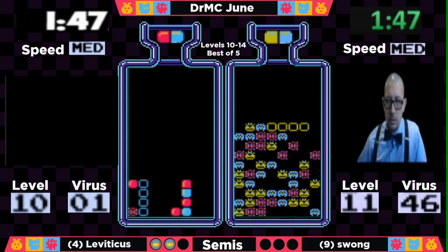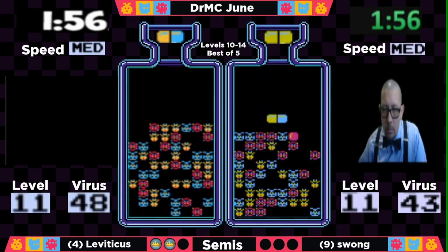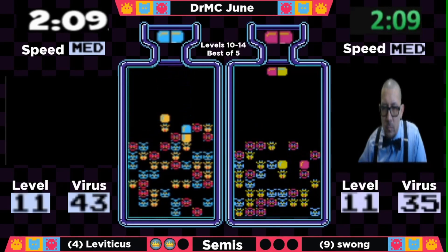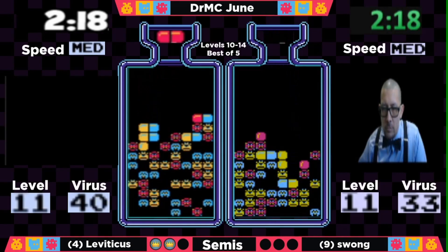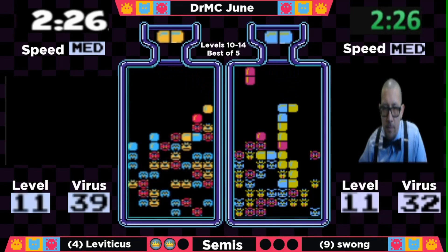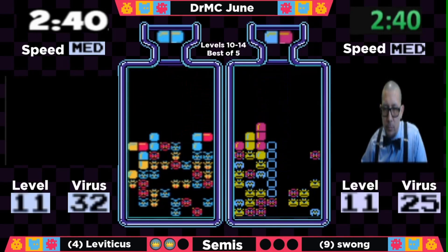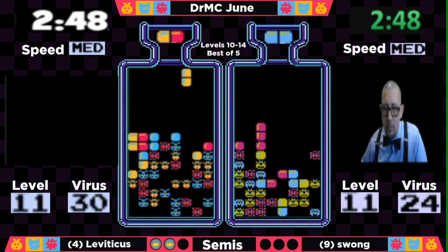Leviticus is not far behind — he just needs one more red and will be out at 1:52. An early advantage for Swong, but he's getting yellow — doesn't need that right now, getting some bad RNG. On the other side, Leviticus has a nice varied board, using blues to set up combos. Swong is going to have a nice teardown in column 5 if he just gets a red — he gets it. A good little drill down there gets him to 27, holding about a 7-virus lead. He's got to maintain that aggression and just really drill down those viruses ASAP.